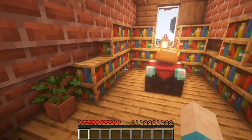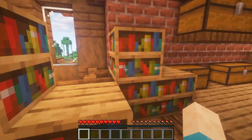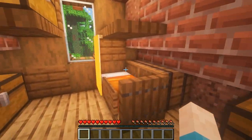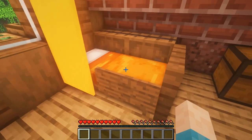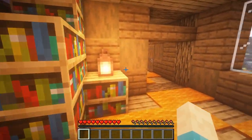Then we've got stairs leading up, a nice little armor stand design, an enchanting room with full level 30, and a nice little access to chests. There are some bookshelves for aesthetics, barrels next to the bed, a bunch of chests you can access both down here and up here, a bit of lighting, and a small little bed.